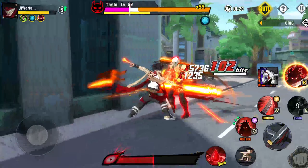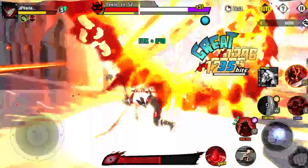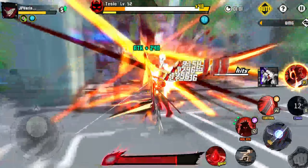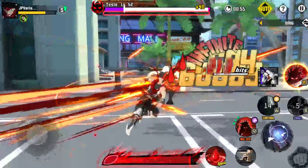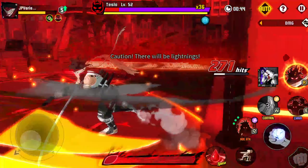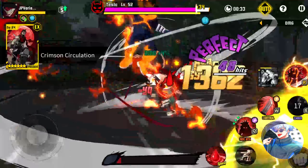I hate this boss by the way, he keeps on teleporting all the time. His W kind of roots the enemy in one place so they can't move, especially if they don't have super armor. Sometimes I hate his E because it keeps launching enemies up. But look at the damage — oh my god, he's nuts! We staggered him so now we can take him up if we use the E. Okay, he's gonna go into bloodlust now — he changes his stances — and look at that damage!